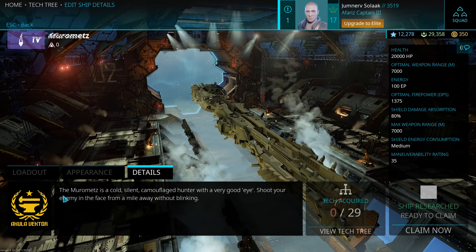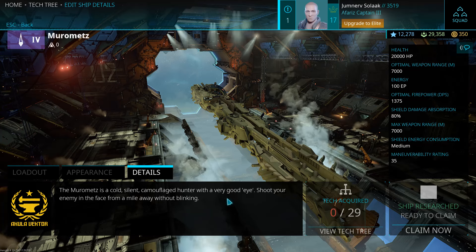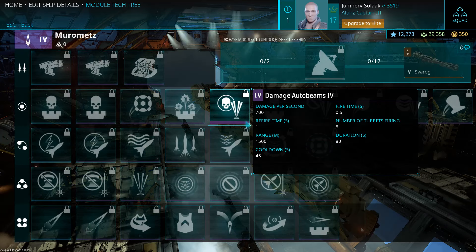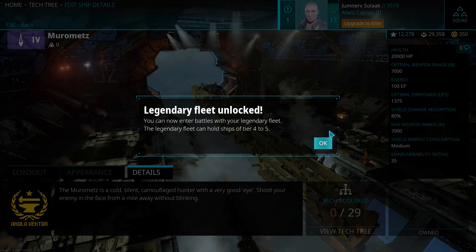Flavor text: the Murromets is a cold, silent, camouflaged hunter with a very good eye. Shoot your enemy in the face from a mile away without blinking. I have to go ahead and claim the ship.